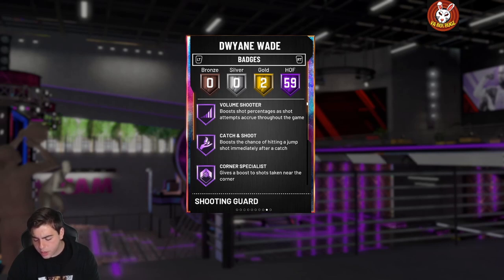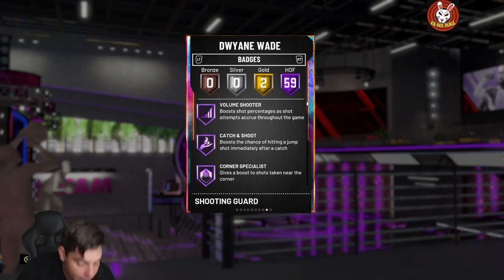Rod Strickland — point guard/shooting guard, I've heard of him. He's 6'3, not tall. Stats: 84 three-point shot, 90 mid-range, 94 speed, 94 speed with ball, 90 perimeter defense, 85 steal. This card is not it. He obviously has Hall of Fame range and Hall of Fame quick draw, but I'm not really going to go over it.